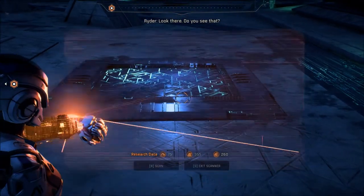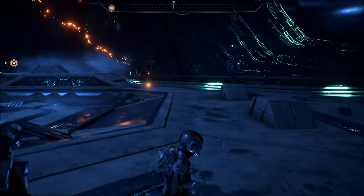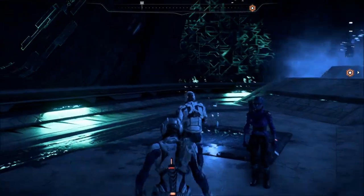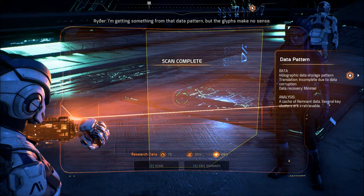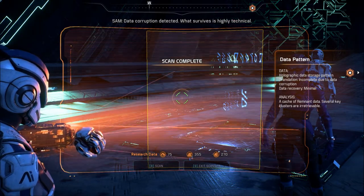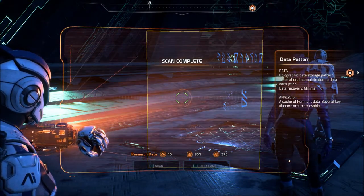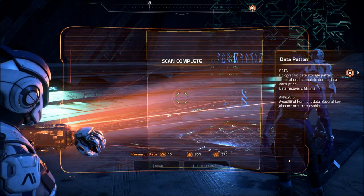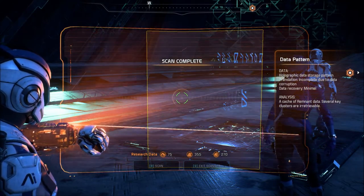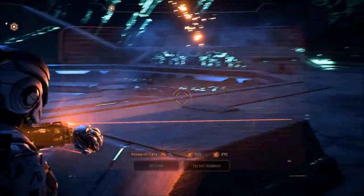Look there. Do you see that? Looks like a broken information display. Wait. I'm getting something from that data pattern. Data pattern, but the glitz makes no sense. Damn it. Data corruption detected. What survives is highly technical — from the context, this could be instructions or a warning. Holographic data storage pattern, incomplete due to data corruption. Translation: data recovery is minimal. A cache of remnant data — several key clusters are irretrievable. So this is like a projector of some kind. I wonder if we'd find more. I almost didn't find that.